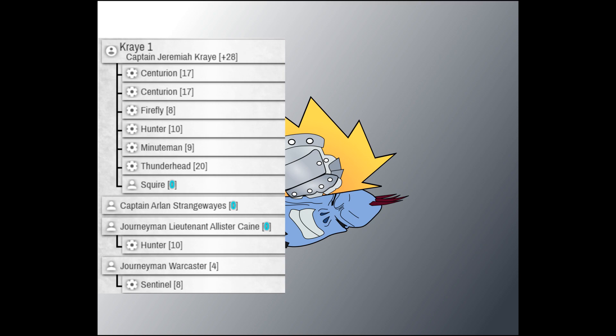Thunderhead is there to help with infantry clearing — he can clear out infantry or hit stuff really hard. I bring Cain with him to put on Fire for Effect, so when I pulse my entire pulse is boosted, or if I'm shooting at something I'll have boosted to-hit and damage rolls on that first hit and then just sustain attack into them. I put the Journeyman Warcaster in to put Arcane Shield on the Centurion, which makes them Armor 24, so they're really difficult to deal with.